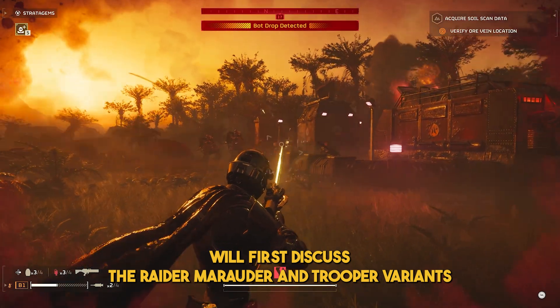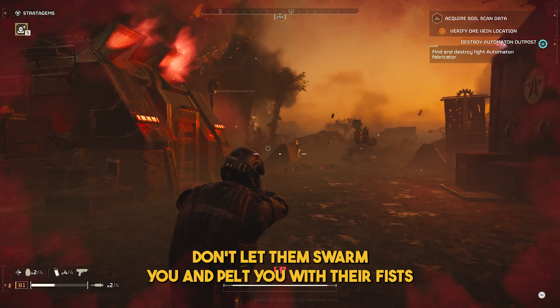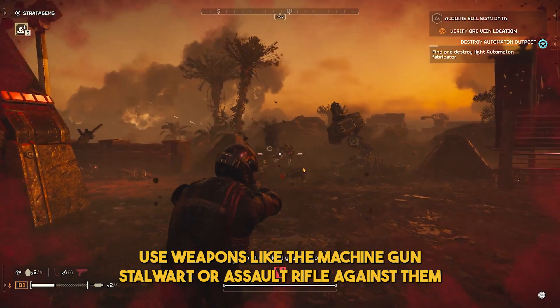We will first discuss the Raider, Marauder, and Trooper variants. Think of these as the grunts for the Automatons. Don't let them swarm you and pelt you with their fists. Use weapons like the machine gun, Stalwart, or assault rifle against them.